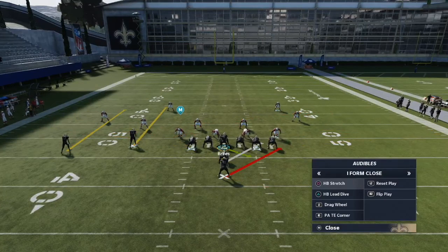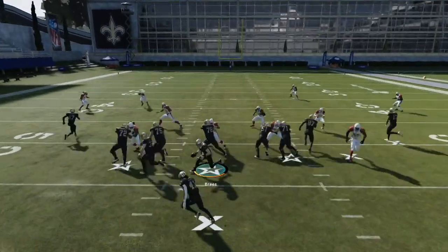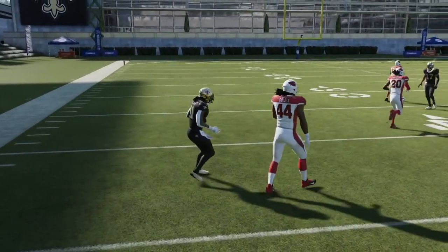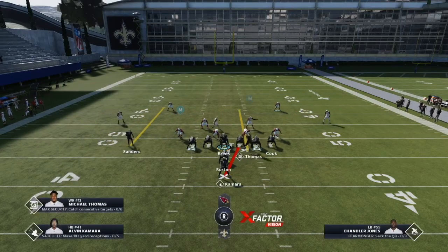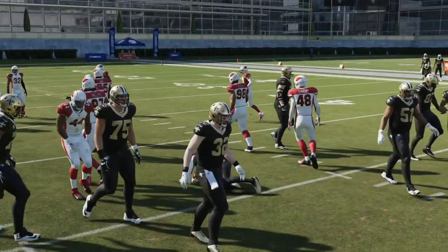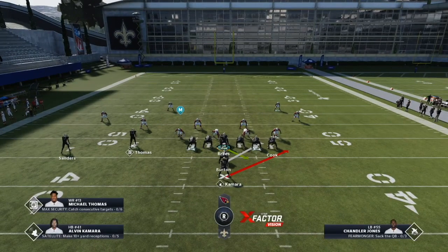One thing that's so good out of this is you can audible from this over to something like I-form close. So say we want to go to the I-form close stretch — that's what's great about this two running back personnel. We can flick it back to the left and we have a nice little run scheme built in out of I-form slot flex as well as I-form close. This time we'll go to the halfback dive. We wait for him to motion over — you can even hike it while he's still in motion — and get an easy three yards up the middle.